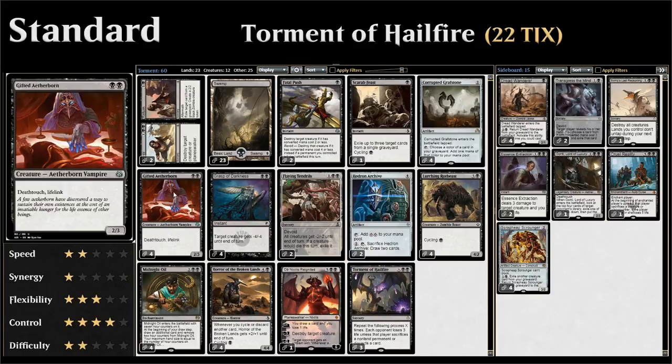We have four copies of Gifted Aetherborn, which is nice since three toughness means it survives our own Flaying Tendrils. Death Touch and Life Link makes it a nice defensive creature that can also gain us some life against aggressive decks.